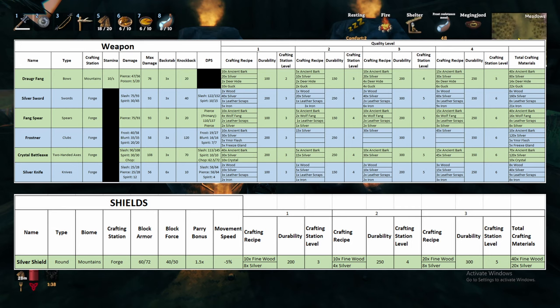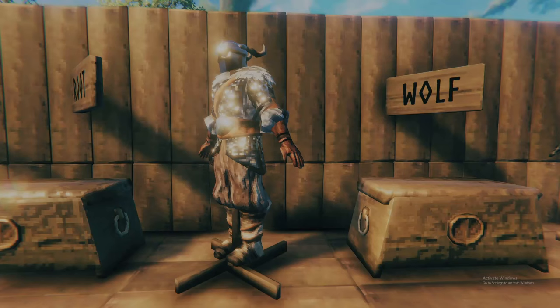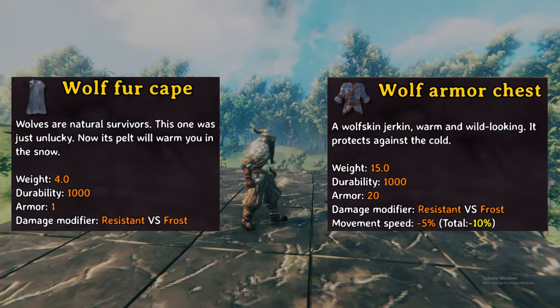I will leave a full list of weapons and armor unlocked in this biome on screen. You may notice I excluded one excellent armor set that we will unlock following our adventures in the frost caves. Take note of the wolf fur cape and wolf armor chest — each of these items, when worn, provides resistance to frost damage. As a result, when one of these items are worn, you no longer need to have a frost mead popped to survive in the mountains.